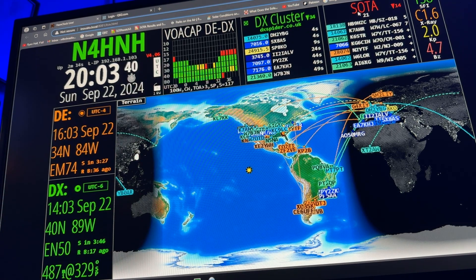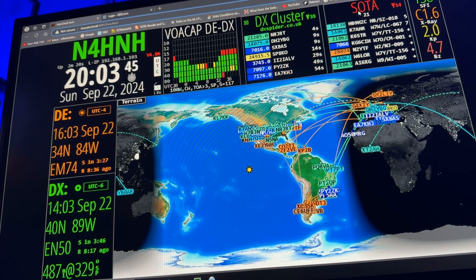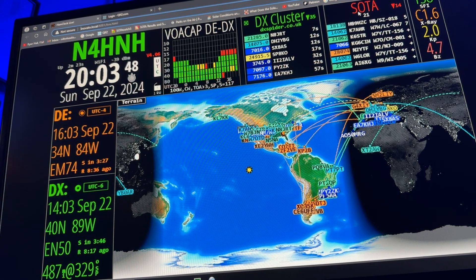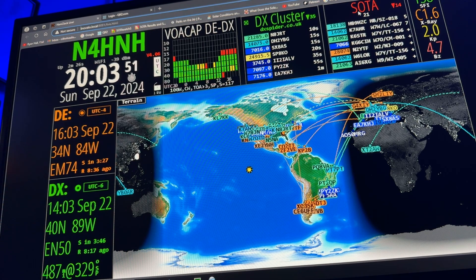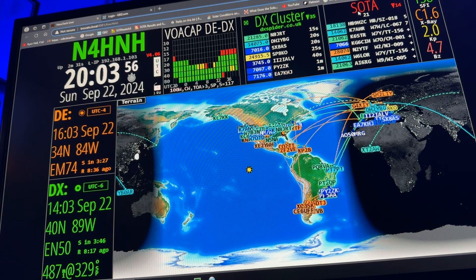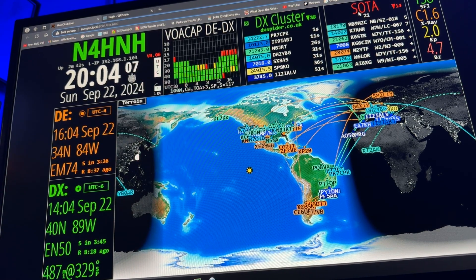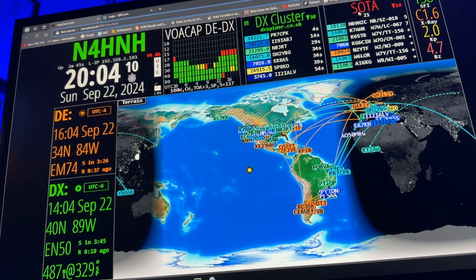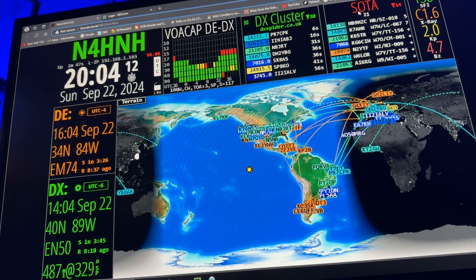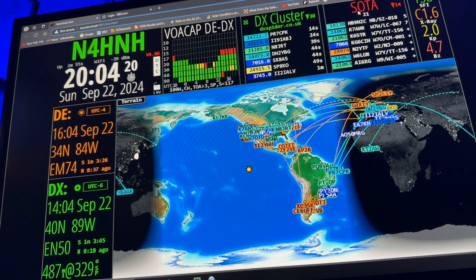You might say, well, I've got more than one HAM Clock running — one showing this map and the other one showing that map. What you have to do is when you put in your call sign, you put in like dash 01 or dash 02, dash 1, dash 2, just to make it a little bit different on each unit. Otherwise you'll be logging in twice with the same exact call sign, and that's two logins toward the 10 that you're allowed for an hour.